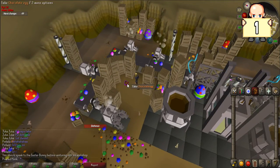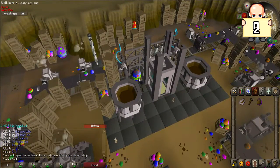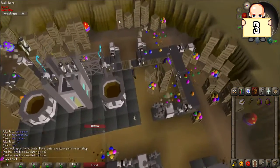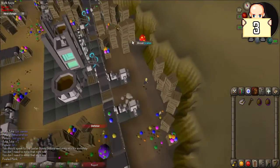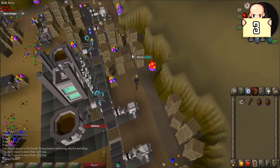Each time you find the chicken, he will drop a chocolate egg — be sure to pick these up for later. The second location is right next to the elevator in a large blue egg; left-click to melt it. The third location is behind the elevator on the far east side of the room behind a bunch of crates; left-click on the crates to shove them over onto the chicken.